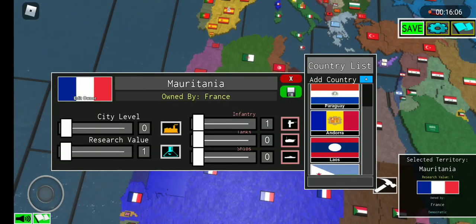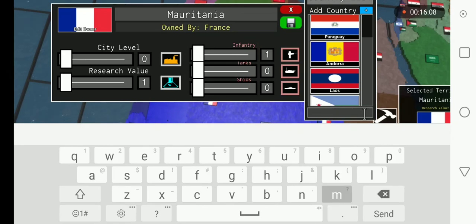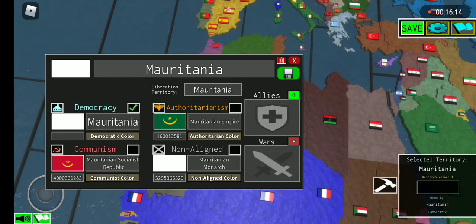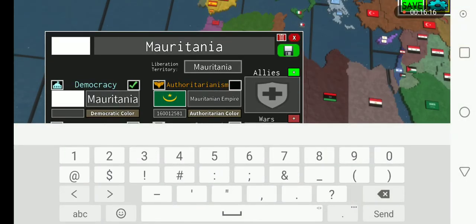If you're having a problem with the black flag of Mauritania, just do this since Mauritania is currently a democracy — copy the flag ID of the authoritarianism, or just do it on the democracy because you can already see it and it's working.